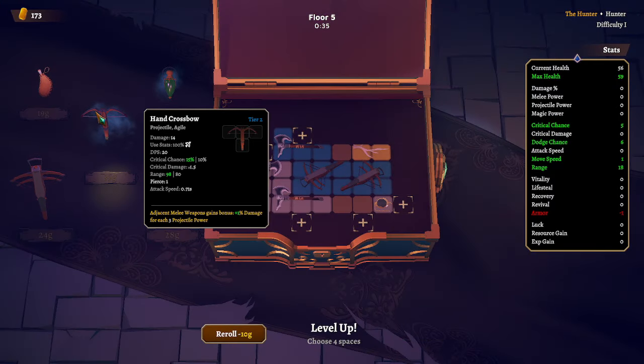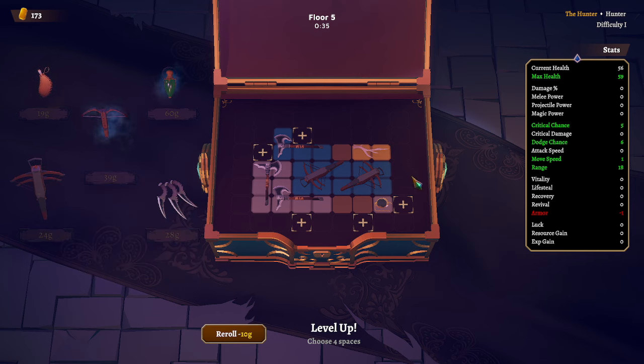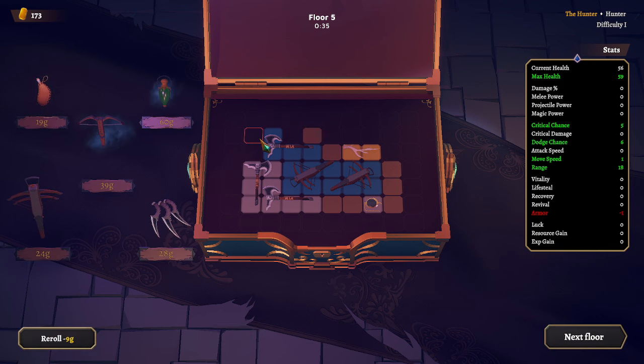Level two — they're really forcing these hand crossbows. Oh, here's another one. I don't think we're going to have enough space to get this though. It would be very lucky if we got that, but I don't see us doing that. Yeah, I don't see how we can crowbar that in.